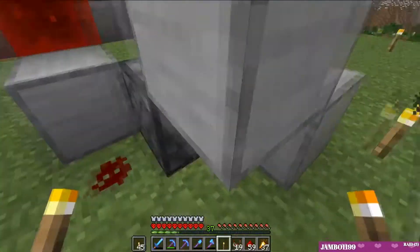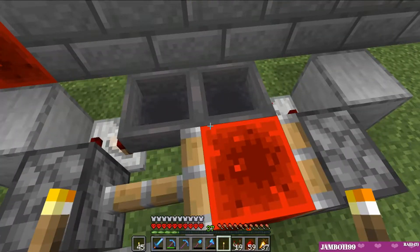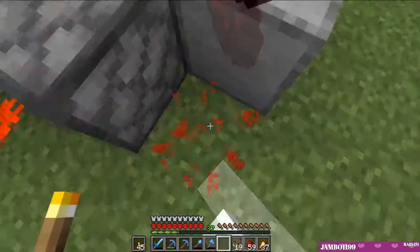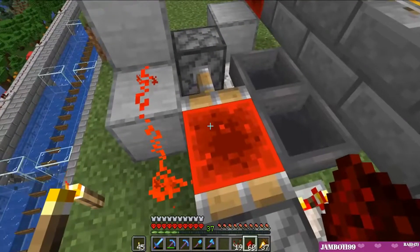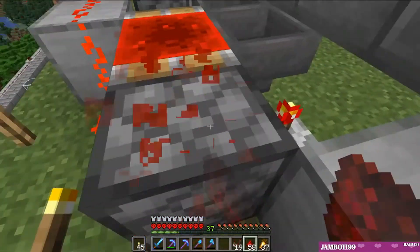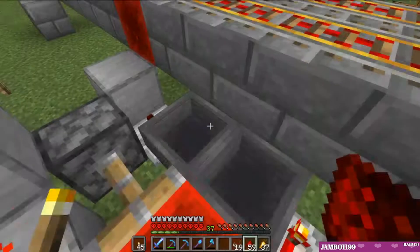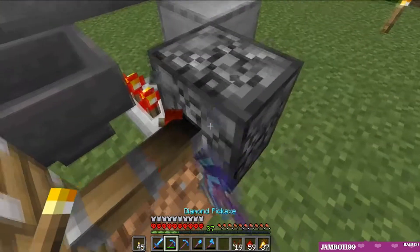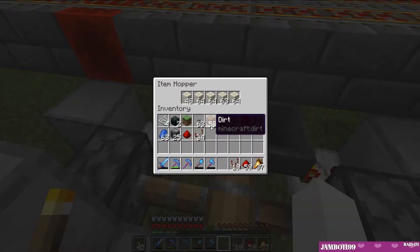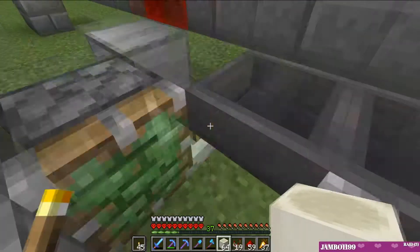I really feel like this should have gone off by now and I'm kind of worried something's wrong with this farm and it's not going to work. It hasn't fired yet - why hasn't it fired? Why isn't that moving? What have I done wrong in this build? Do I just need to start it from the wrong side? Are these - these are supposed to be sticky pistons, I'm not crazy. I don't understand how I screwed up a hopper clock.